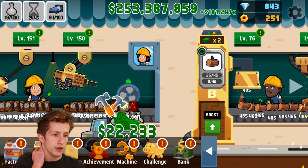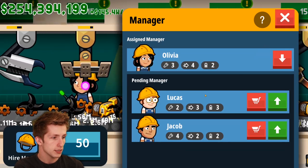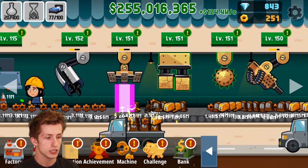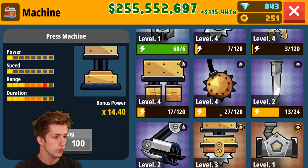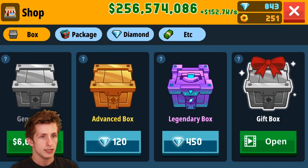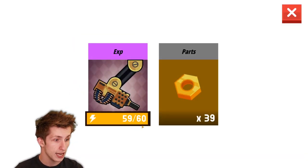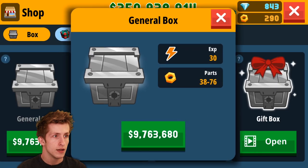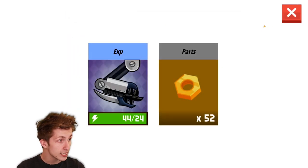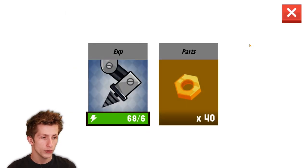We're trying to make the 400 vases. I don't know what's the best to get for managers or who does best with all these things. Is there anything we want to level up machine-wise? Let's go to the shop — a general box costs six million and gives us 29 XP. We need one more XP for the gun. We can level that thing up — it's pretty cool!